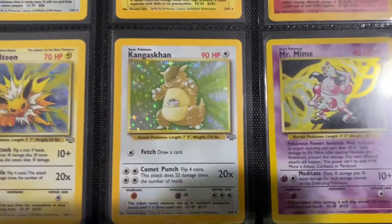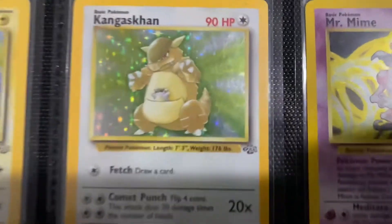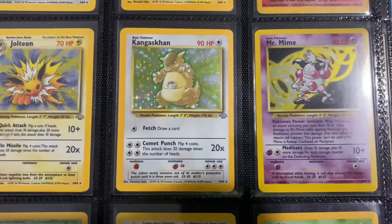The Kangaskhan — I feel like this is a very basic photo, but it makes sense for a colorless or normal type Pokemon. I like it. You can see the little baby Kangaskhan right there — that's pretty funny to me. I've never actually taken a close look at it.